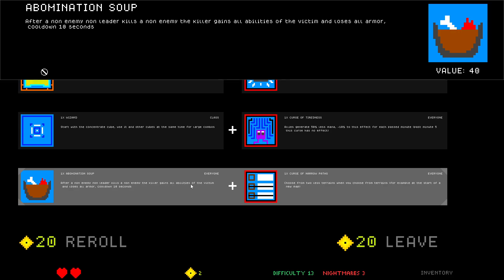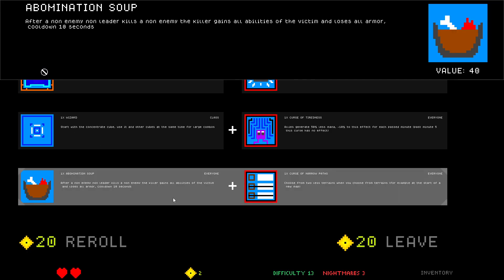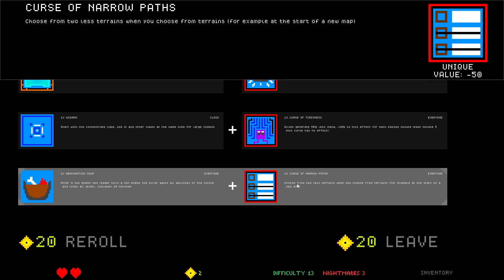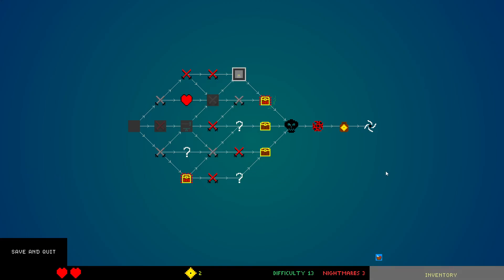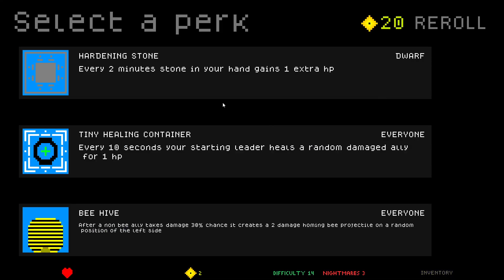After a non-enemy non-leader kills a neutral, the killer gains all abilities of the victim and loses all armor. The only ability neutrals have is armor — not really, but kind of. Curse of Narrow Paths: choose from two less terrains when you choose terrains. Okay, we're locked into one terrain — that's fine. Let's go — lose a heart.